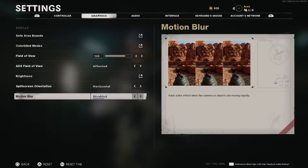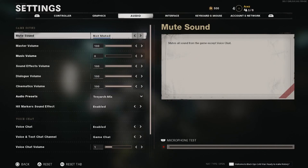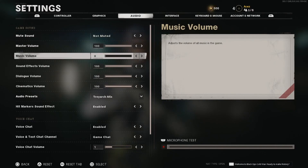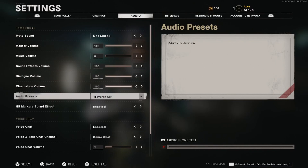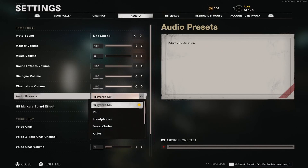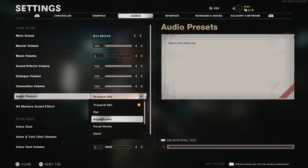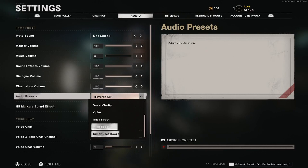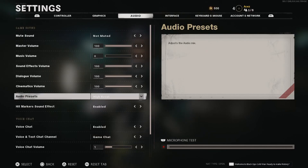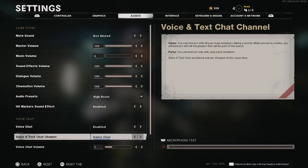Motion blur — you want to have this disabled. Turn motion blur off 100%. For audio, I have the music down to zero in case of any copyright issues — we can obviously turn that back on. If you're a content creator, maybe just mute it for the first couple of days and see how things go. For the audio preset I'm going to start with high boost — they don't have super crunch this year. We'll find out the best audio preset with a little bit of testing very quickly.